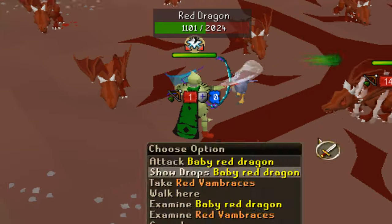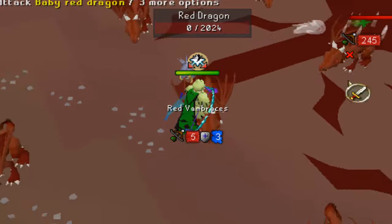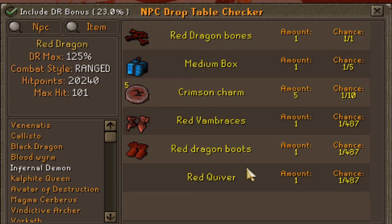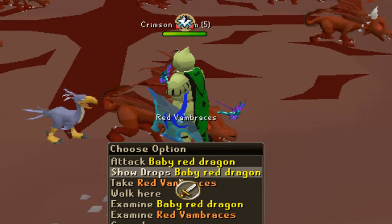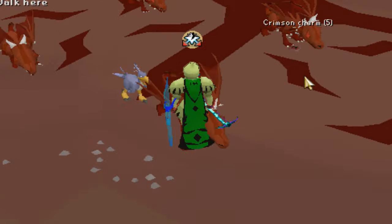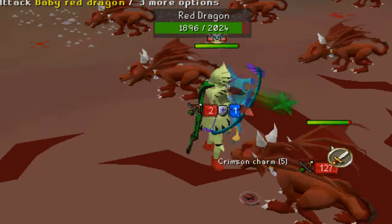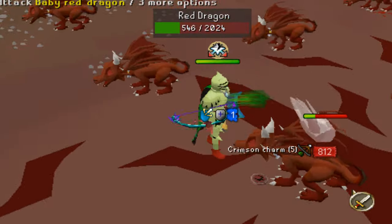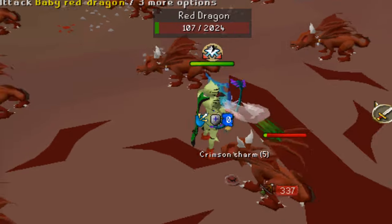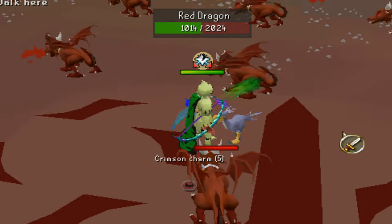There's no freaking way — we actually got ourselves the red vambraces drop again. What on earth is going on here? We actually got a duplicate drop. This is so unlucky — over an hour already at the red dragons and we got a duplicate drop. That is so surreal.